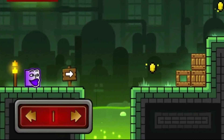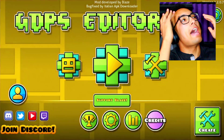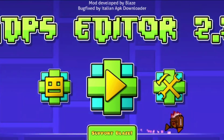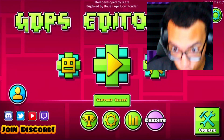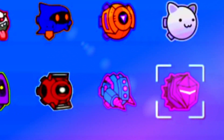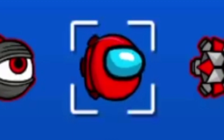Look at this! Hey guys, my name is Keith, and today we're back to Geometry Dash. As you see on the screen — 2.2! Look at this guys, look at all the swing copters! They even got an Among Us swing copter.